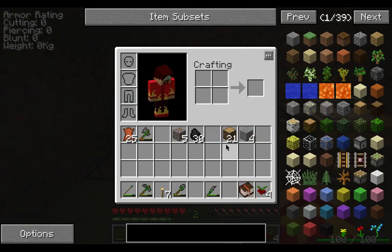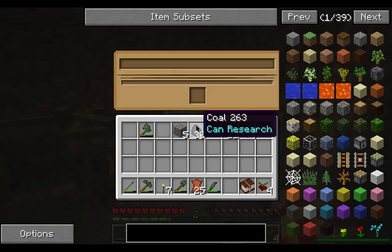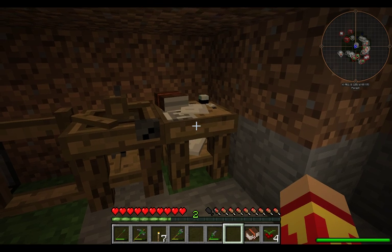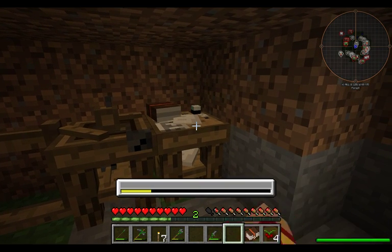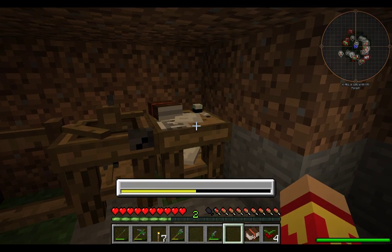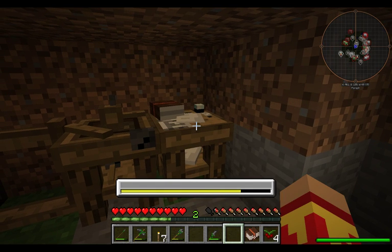As you can see, I do have 25 leather on me — 5 for each of those hides. For the research, you just put the piece of leather in there and hit it with your bare hand. Just right-click it, and as always, leave a delay in between each click. That will help it out.